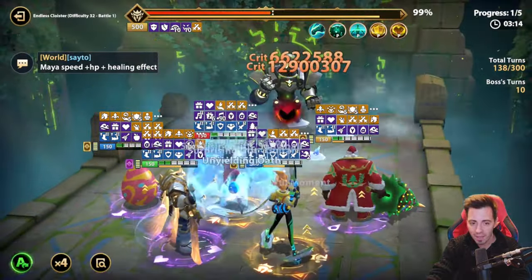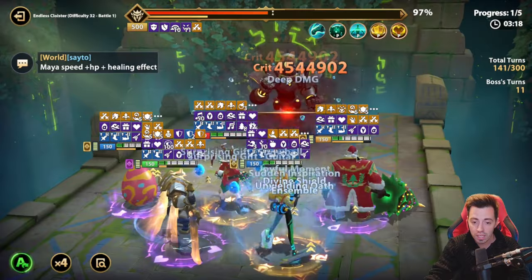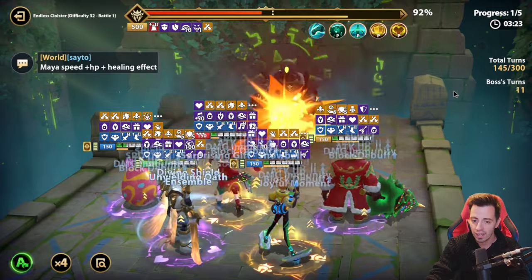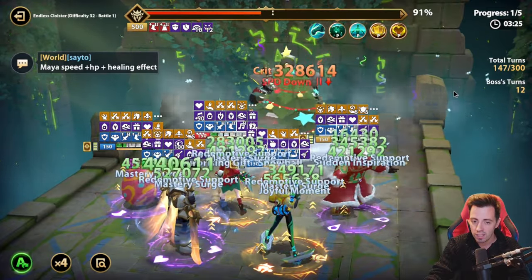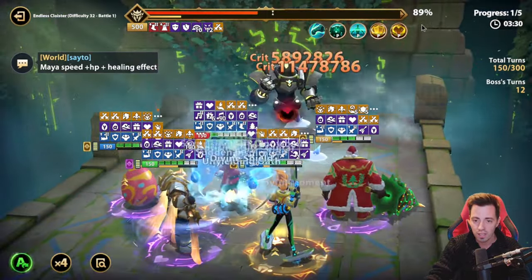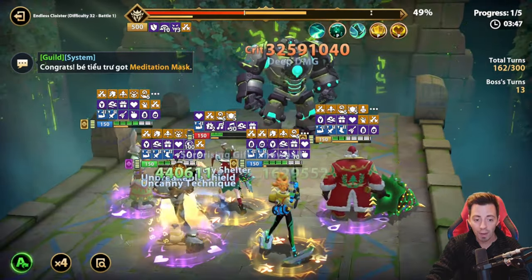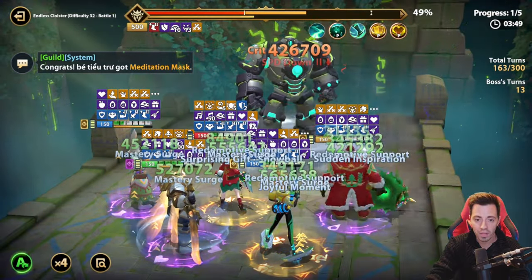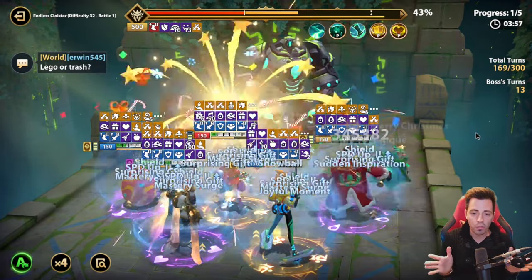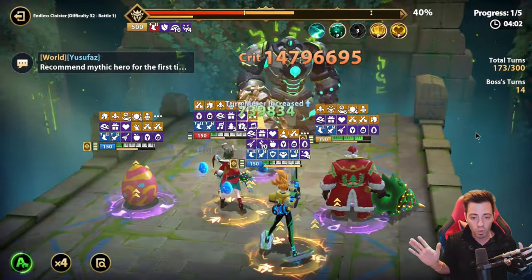Shield destroyed again, and this time my Nicolas is alive. Is it gonna work? He needs to put speed down on the boss, otherwise the boss is gonna recover the shield. Speed down applied — I have a bit more time to deal some damage. 90%, 89%... he killed my Jingle Bell but she has been revived thanks to Esther. Maybe it's gonna work. If I break the second shield, the next one is gonna have only half HP.